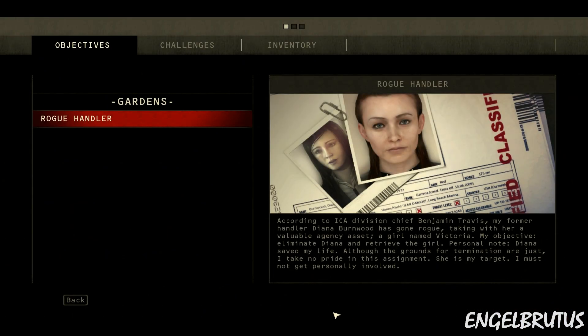According to ICA Division Chief Benjamin Travis, my former handler Diana Burnwood has gone rogue, taking with her a valuable agency asset — a girl named Victoria. After months underground, Diana's safe house has been located: a heavily guarded mansion on the shores of Lake Michigan.